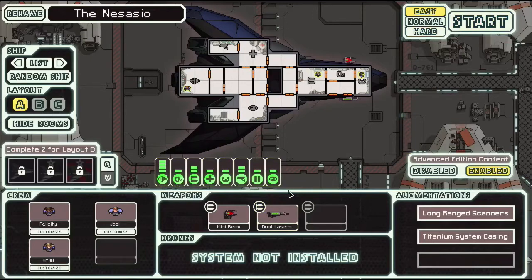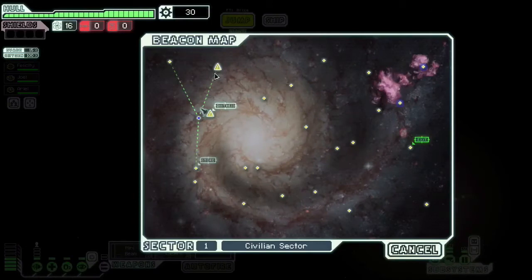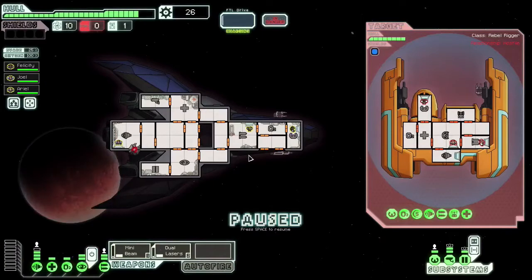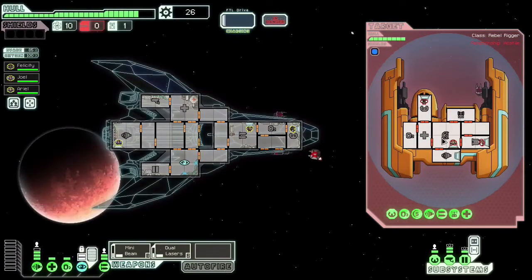The only problem is you'll notice we don't have any shields. So one thing you want to do when you start out is make sure you find yourself some shields — they cost about 125 and you'll find them at every shop. In our first fight you'll notice they have a beam weapon and a beam drone. At the beginning this ship really suffers against beam-heavy ships.